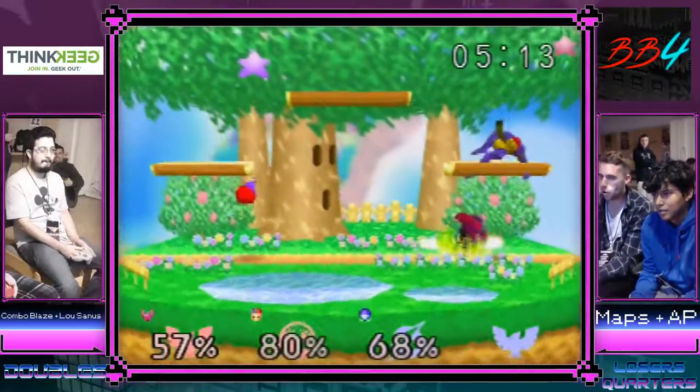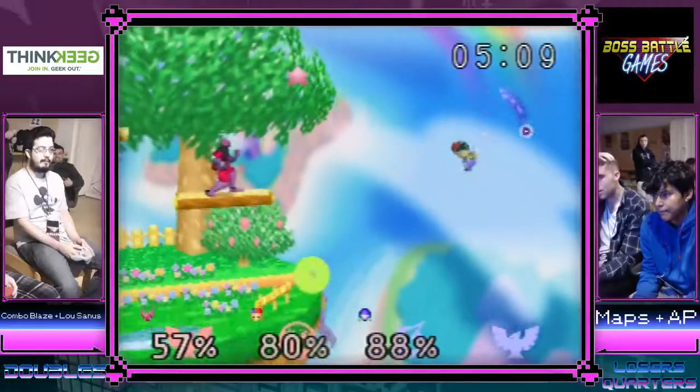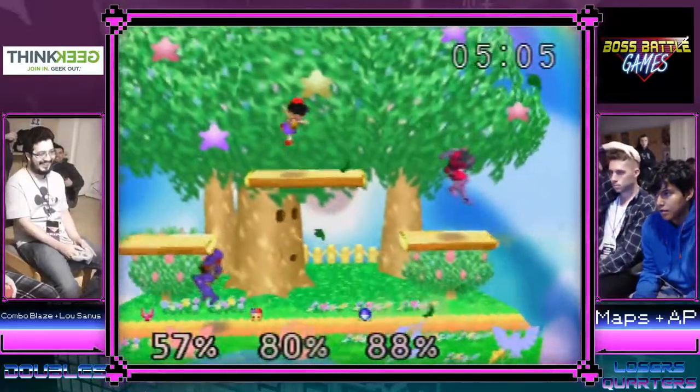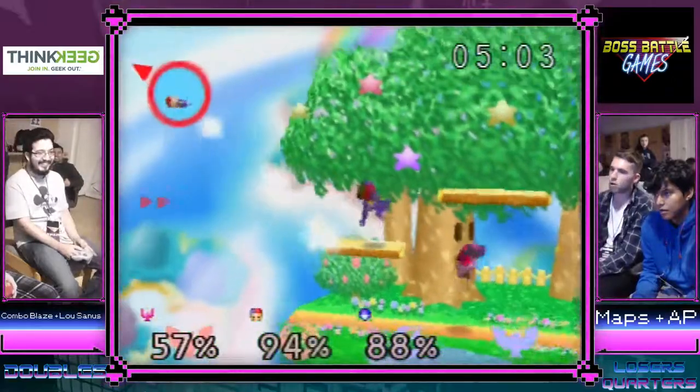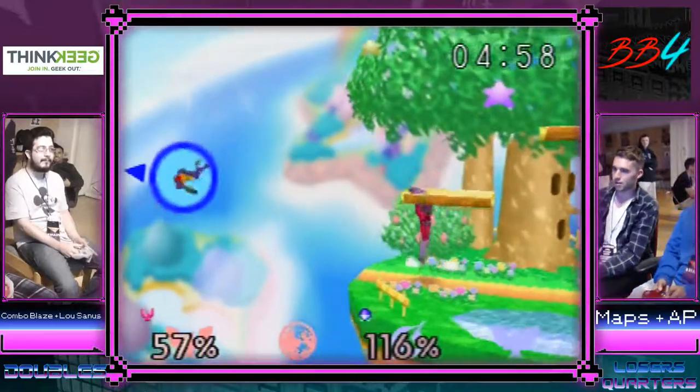It doesn't look like Lou and combo are coordinating very much during this 2v1, but he's just going for the up-beat kills. Okay — simultaneous dash attack, same anime. AP loves this matchup so yeah, that'll be it.